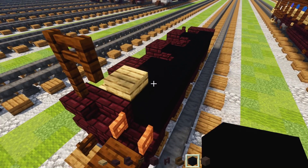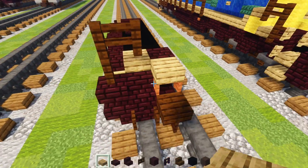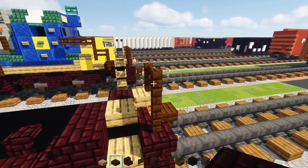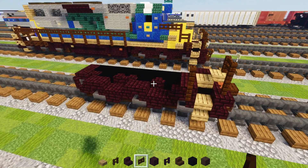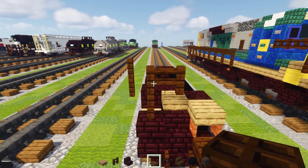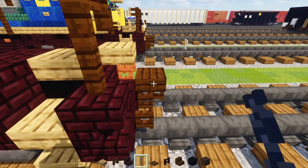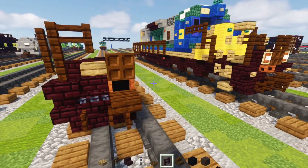Next up go to the front and add a nether brick slab here, oak slab in front of that, and then two nether brick slabs here. Dark oak fence two blocks tall. Next take a chain block as well as a dark oak trap door. Add the chain block right over here in the middle and to the side of the coupling. Add a dark oak trap door right here in the front and close that up.